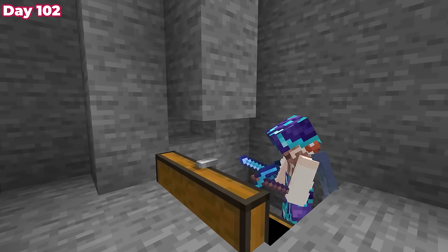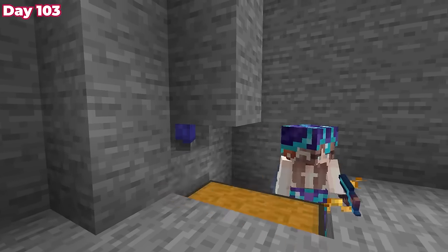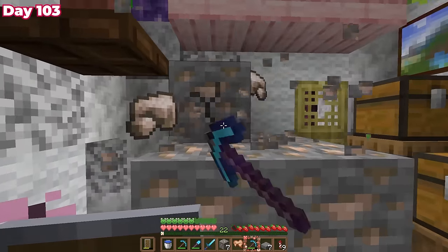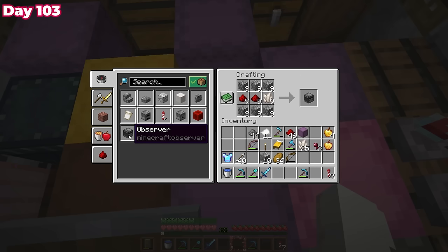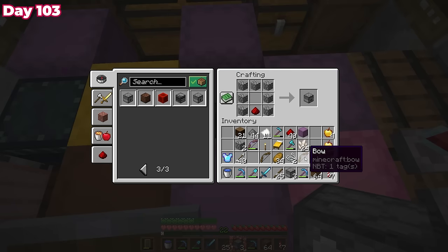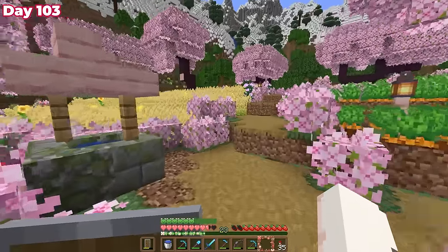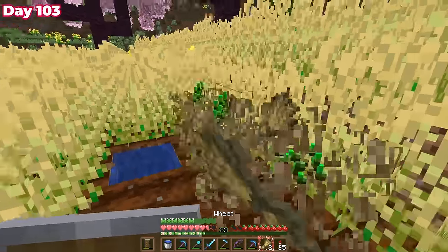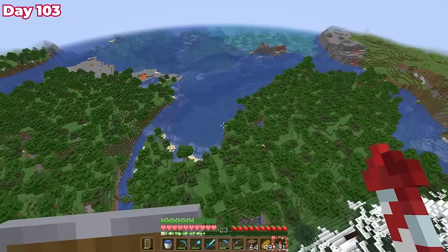I made a quick stop at the zombie farm to repair my tools before starting day 103. I fortuned up all the iron I found while mining stone and got it smelting, as I was going to need a lot of buckets. I also crafted up all the redstone components I'd need: observers, dispensers, redstone torches, repeaters, comparators — all of that. Before leaving to build the farm, I harvested some wheat, replanted seeds, and crafted bread.